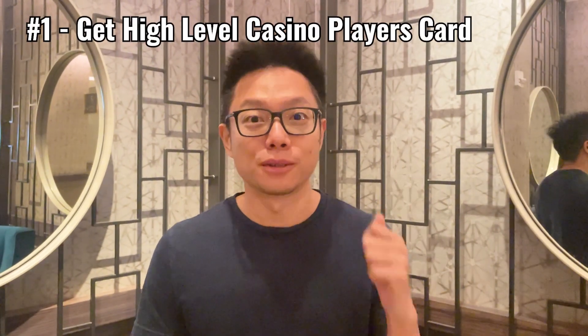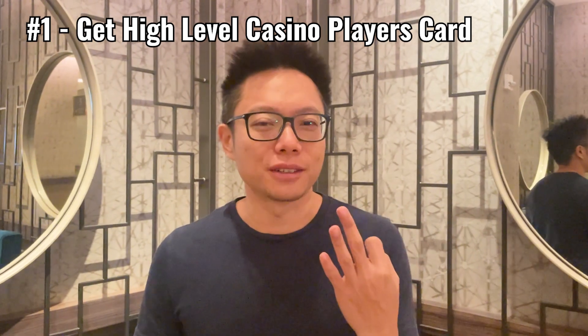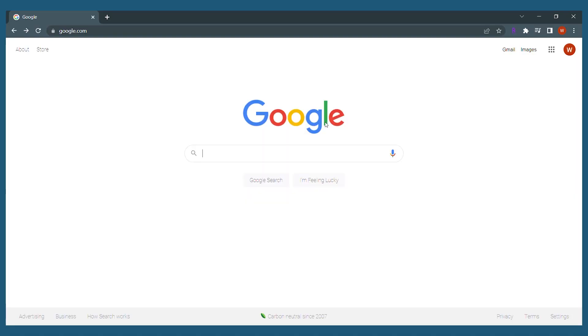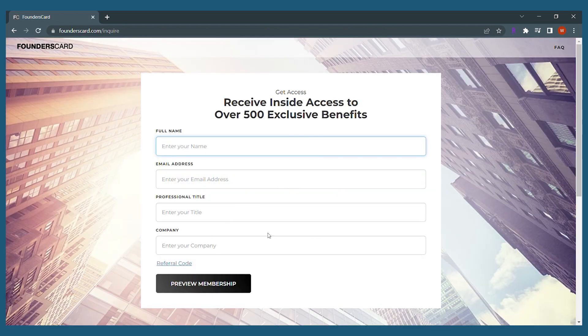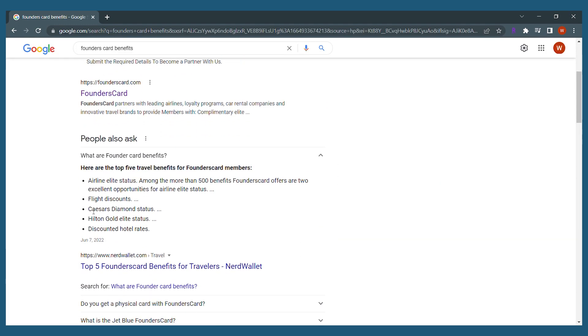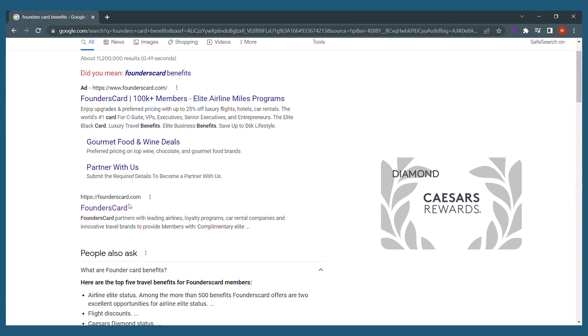So how do we start? First off, you need to get a high-level player's casino card. There are three options. The very first option is to sign up for a founder's card, which is kind of like a membership club situation where you submit a quote and it might cost you $400 or $600 a year. But this card itself will get you instant Caesars Diamond status, so you already have a high-level player's casino card.